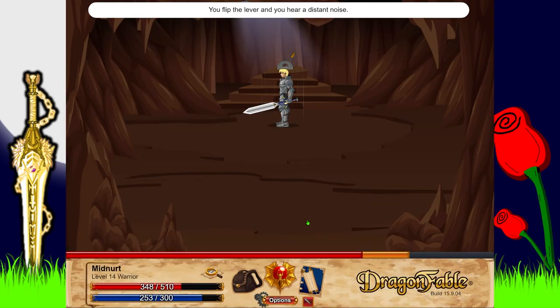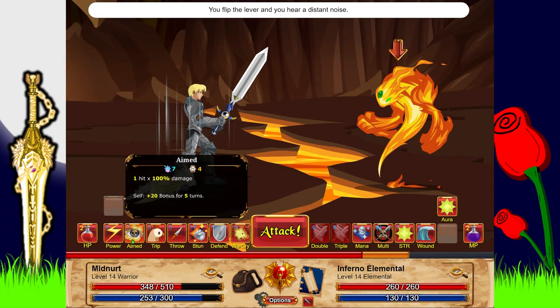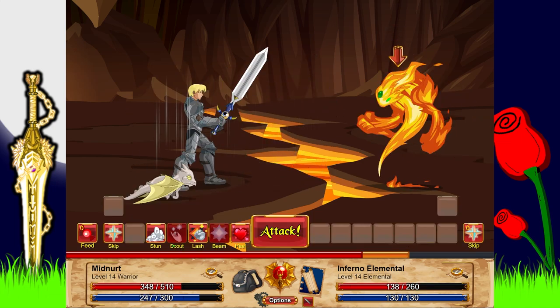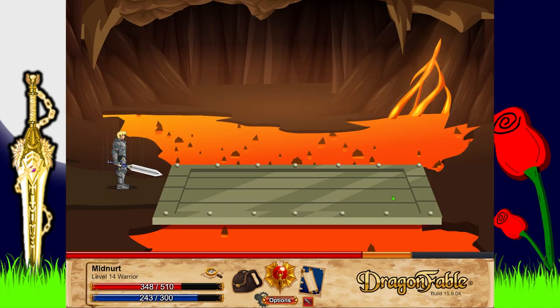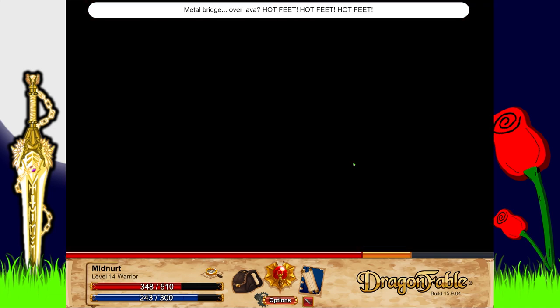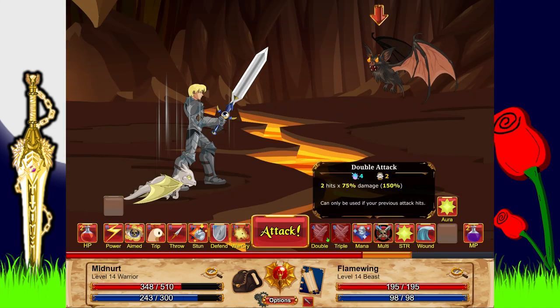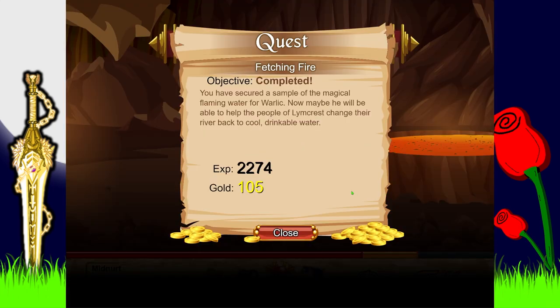You flip the lever and hear a distant noise — it lowered a metal bridge over lava. Hot feet! You've secured the sample of magical flaming water for Wallach. Maybe now he'll be able to help the people of Limb Crest change their river back to cool drinkable water.